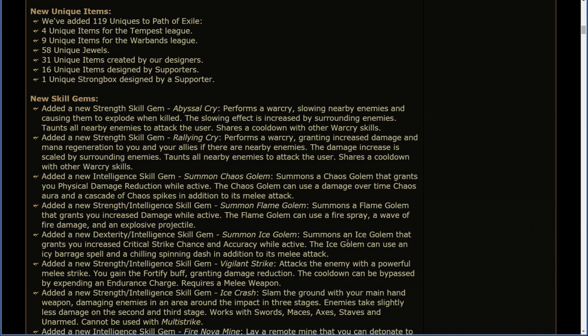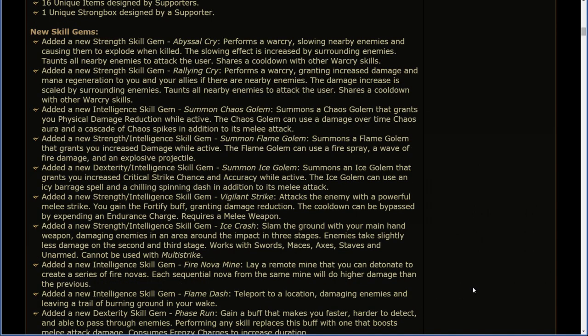Added a new intelligence skill gem: Summon Chaos Golem. Added a new strength/intelligence skill gem: Summon Flame Golem. Added a new dex/intelligence skill gem: Summon Ice Golem. All of these will summon a Golem.